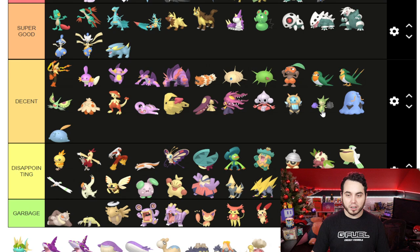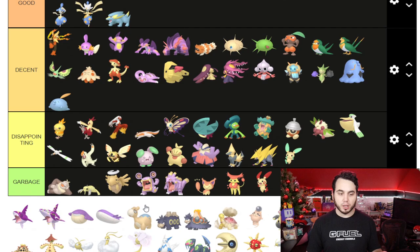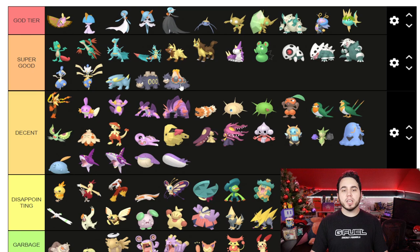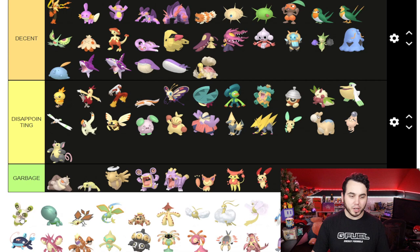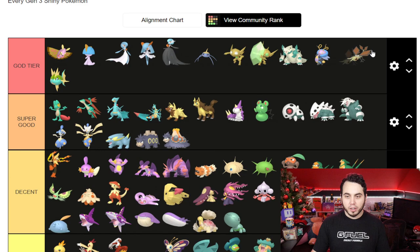Swalot — I love blue Shinies, but Swalot is just such a weird Pokemon, I don't really feel that one. Carvanha is going straight to God Tier — I've always felt Carvanha just had such a beautiful Shiny coloring, that green and that blue, so good. Sharpedo I'm putting in Decent; Wailmer falls into the same bucket. Numel is kind of Disappointing, but Camerupt I'm gonna put in Super Good — you could even argue God Tier; that black just looks so clean. Torkoal is Decent. Spoink is pretty Disappointing, as is Grumpig. Spinda is Garbage. Trapinch is Decent. I'm gonna put Vibrava and Flygon in God Tier — I actually love both their Shinies. This is how you do a Shiny line right. Flygon — one of the best Shinies of all time.